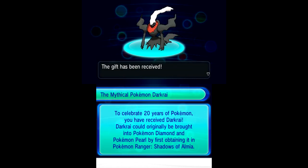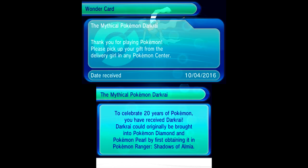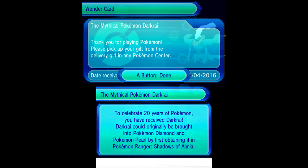There you have it — there's Dark Rai in all its glory. We just need to pick up our gift from the delivery girl at the Pokemon Center. Pretty simple, right? And now we have one more code to show off.